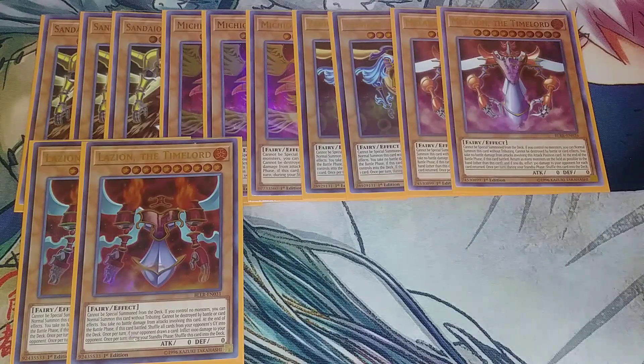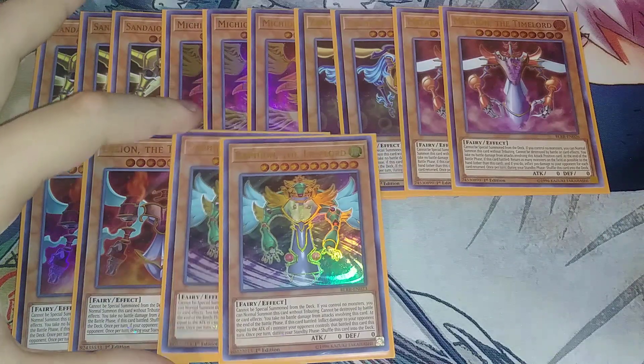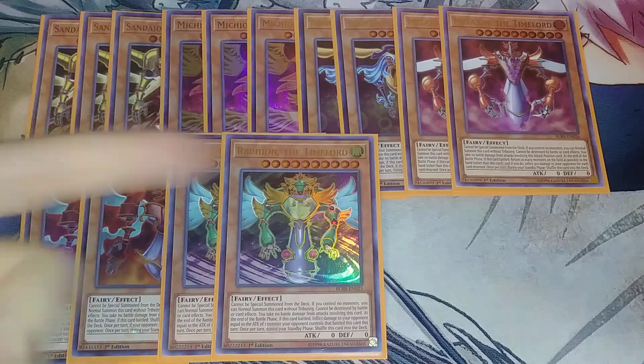I play two copies of Raffion the Time Lord. Its effect: at the end of the battle phase, if this card battled, inflict damage to your opponent equal to the attack of one monster they control that battled this card. So if your opponent has a big Borreload Savage Dragon at like 4400 attack, you attack it — they lose 4400. Then if you have Setion and attack them they lose 2000, and if you have Mikeion they halve their life points. These two alone with a big beatstick on the opponent's field can end the duel.